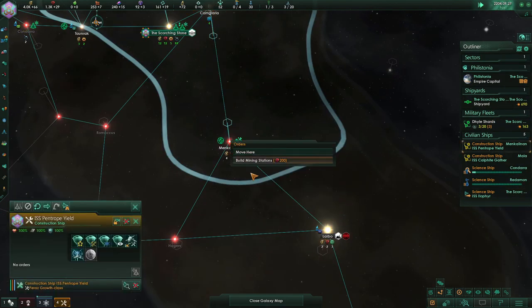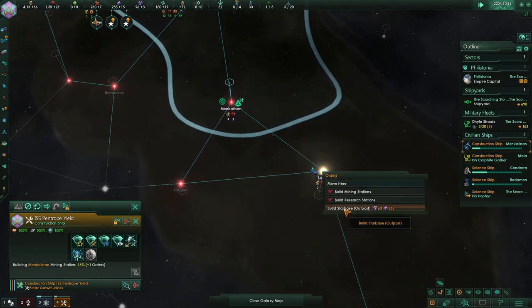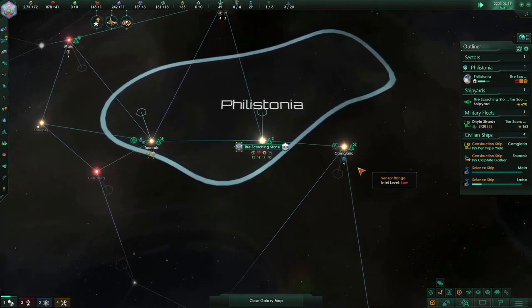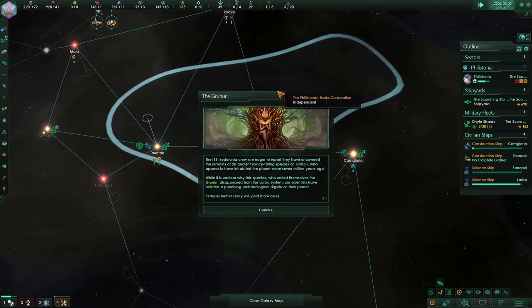We kept trucking along, exploring and expanding our reach, where the Philistones found a damaged Elgate which could come in handy — or maybe be bad — it's kind of dependent on who's on the other side. They also found, in my opinion, probably the best precursor in the game.